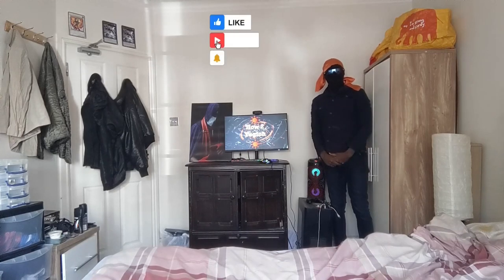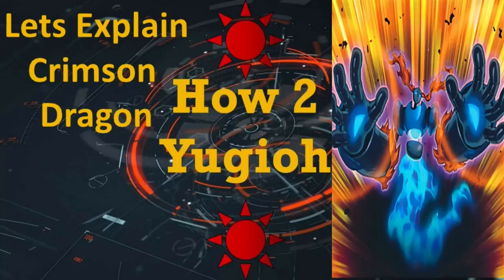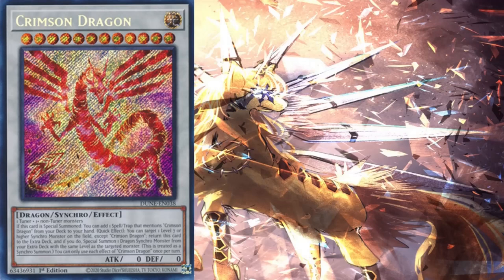Welcome to How to Yu-Gi-Oh! Let's explain Crimson Dragon. So let's talk about Crimson Dragon. Crimson Dragon is a Synchro 12 with a very powerful effect.